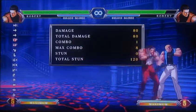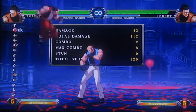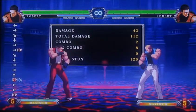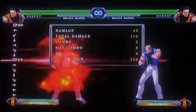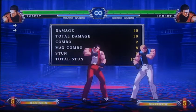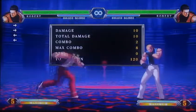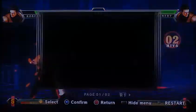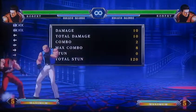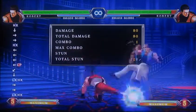He's got really good normals, projectiles, and all sorts of tools including an invincible DP. This is his only non-bar wake-up option. If you use bar, he does have EX DP and EX super, but that's about it — you can't do wake-up command grabs, so he does have limited wake-up options. On the other hand, his back dash is a viable escape tool so you can start zoning again.